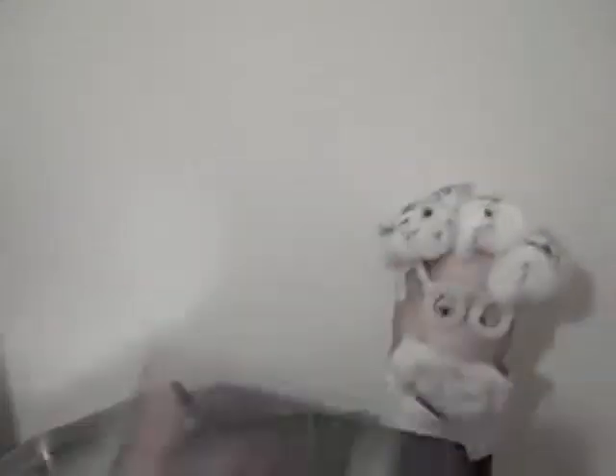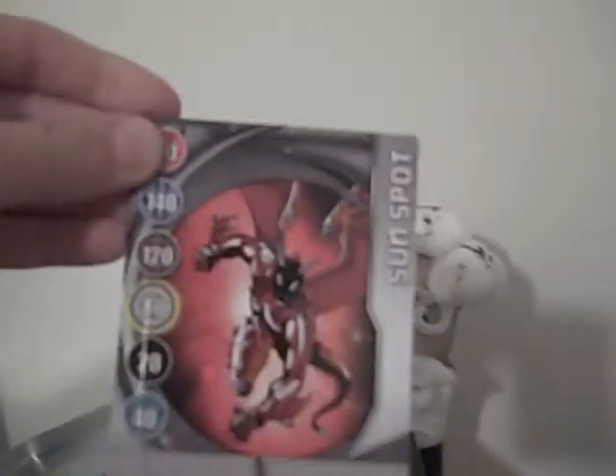Now onto my gate cards. Whirlpool. Field of Lava. Earthenwave. Sunspot. Dusk. Sunspot. Nightmare. Lightburst.